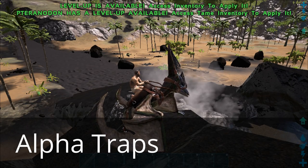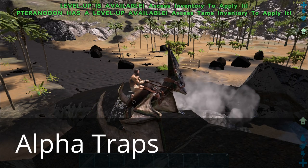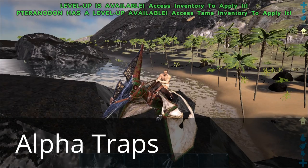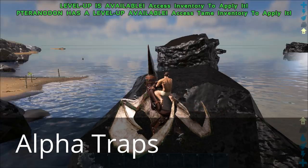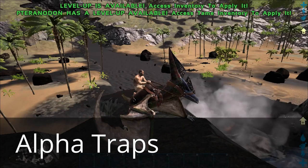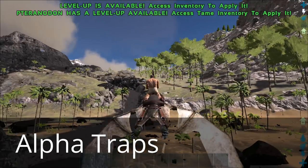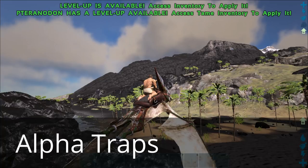Today I'm going to show you a couple things that I do when I start out on a fresh server. One of those things is using these natural traps to kill some alphas and get some good tools right off the start. I'm going to show you the Alpha Raptor Trap. It's here on the beach, next to the volcano biome.